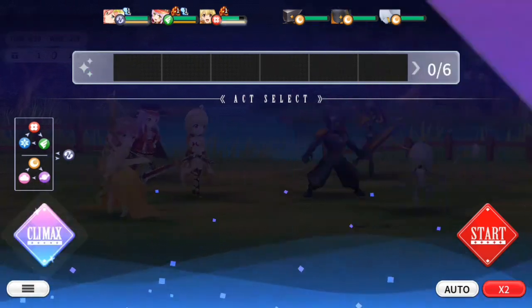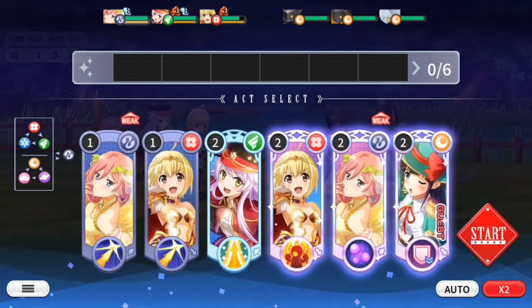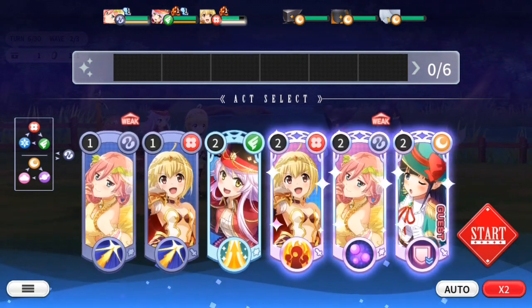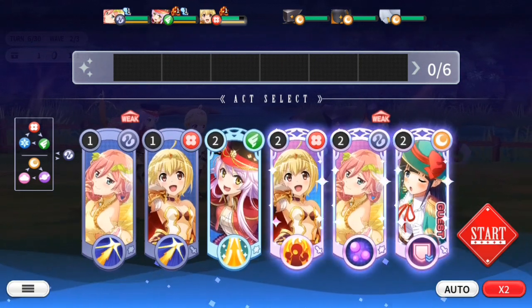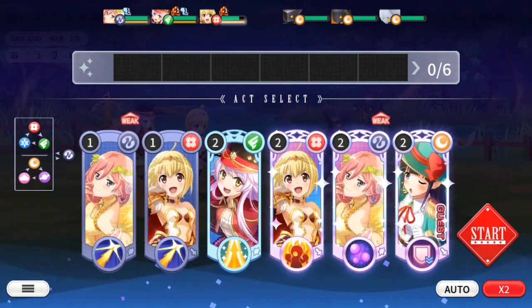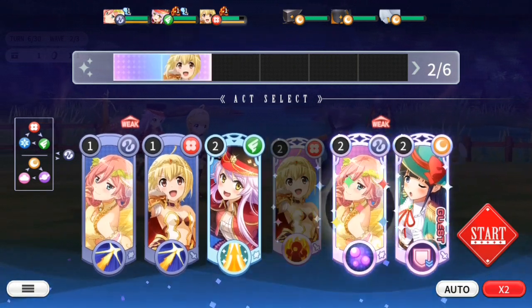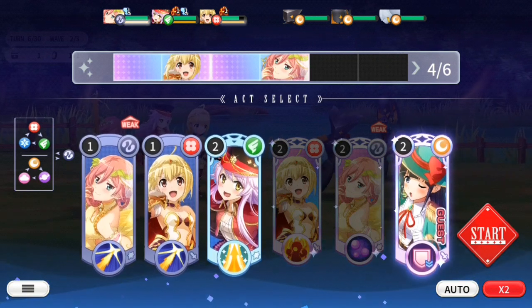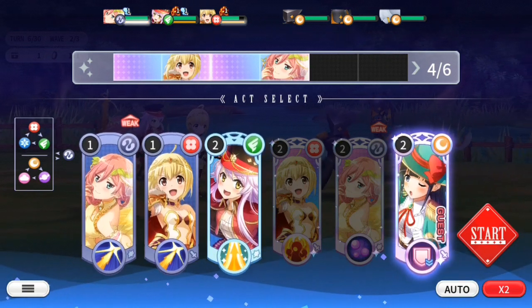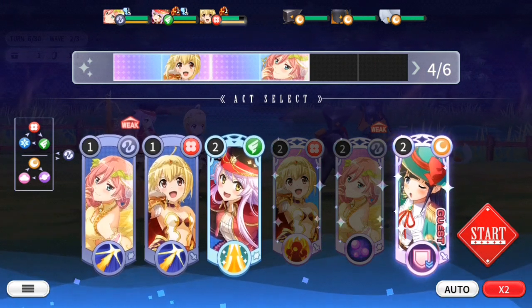So as you can see I'm ready to enter climax with my girls, let's do that. This is the normal situation — I'm going to show you the normal case, how you can trigger a finishing act. Notice at the top two of my characters are blinking, which means they are ready to climax — they're up there ready to climax.